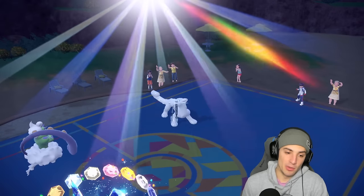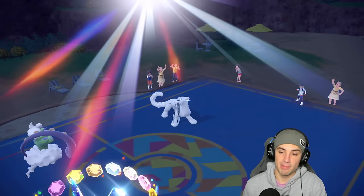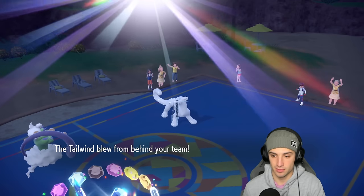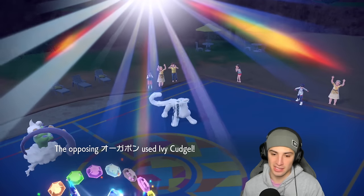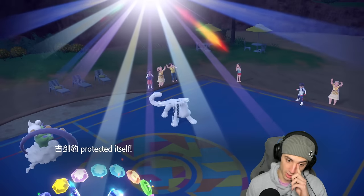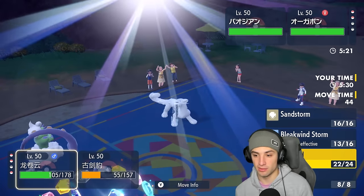From here I can set up Tailwind and if Tornadus goes down I can pair up Dragonite with Chien-Pao. Having a solid match today. Ivy Cudgel goes into the Chien-Pao slot — sitting really well.